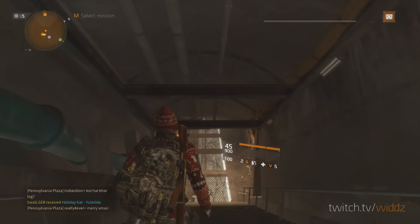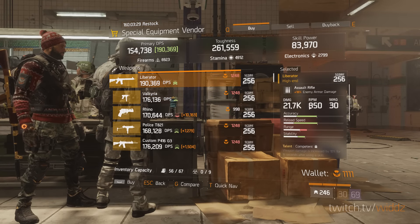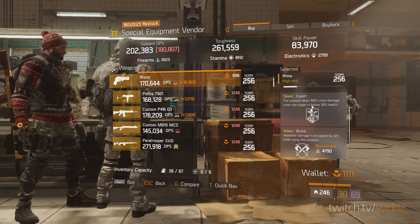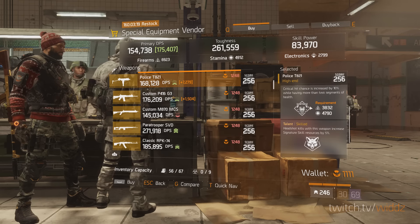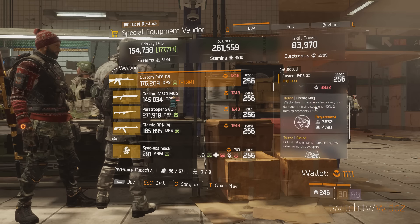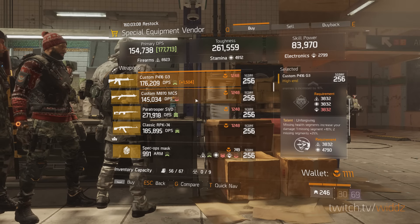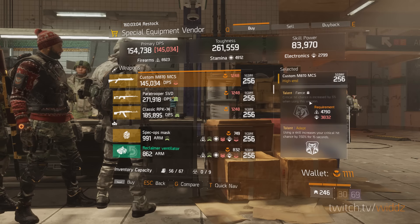Let's get started with the special equipment vendor. There's a lot of named stuff here. I have a Rhino with Brutal, which is pretty decent, but I wouldn't use the Rhino. Vicious Skill — please. T821 with Unforgiving Ferocious — that's pretty decent but nothing special, I wouldn't buy that. But if you want to try the P416 out, that's pretty good.